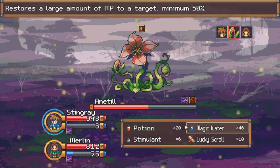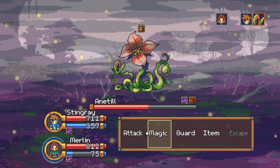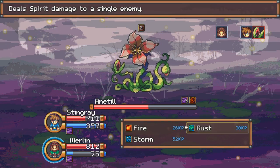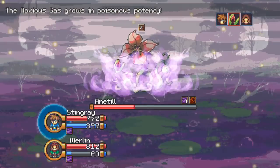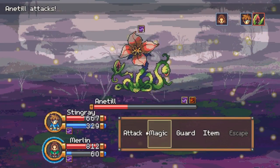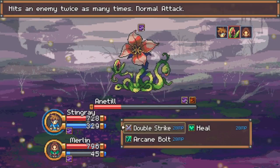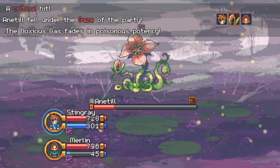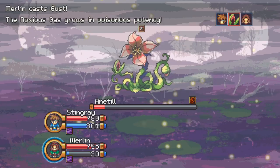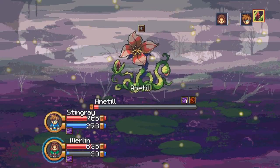I'll grab a magic water here. With the double attack, even though I took a turn to heal up mana, it evens out — when I do the double strike now, it makes up for that missed turn. Doing the double strike all the time is going to even out. With a crit, we might make it. Yeah, that was actually a pretty easy battle there.